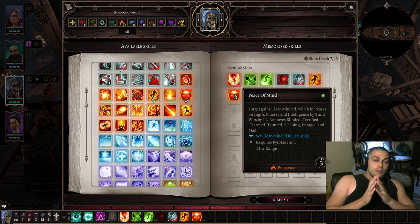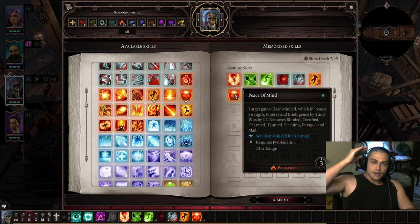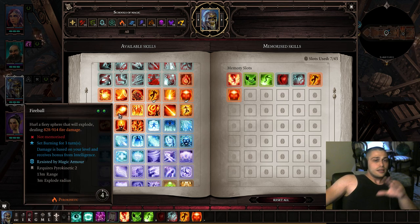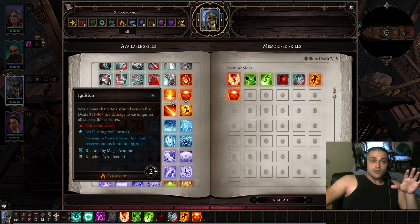Peace of Mind also removes blinded, terrified, charm, taunted, sleeping, enraged, and mad. The worst are terrify and charm — you need to remove those. My advice: have Haste and Peace of Mind on every character. That's the most useful from pyro.